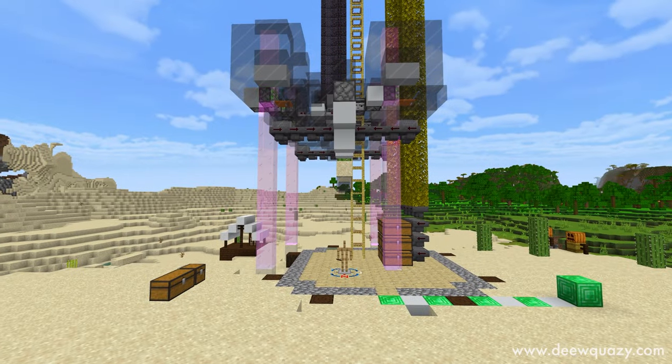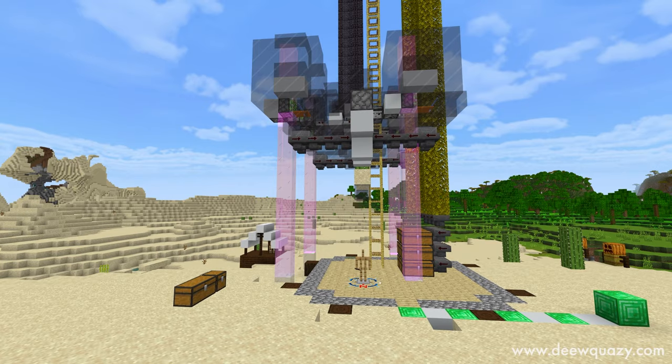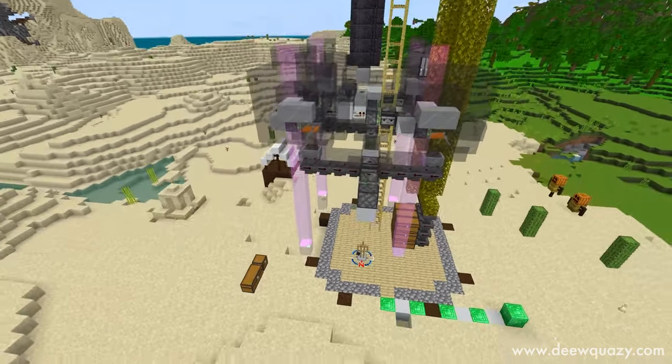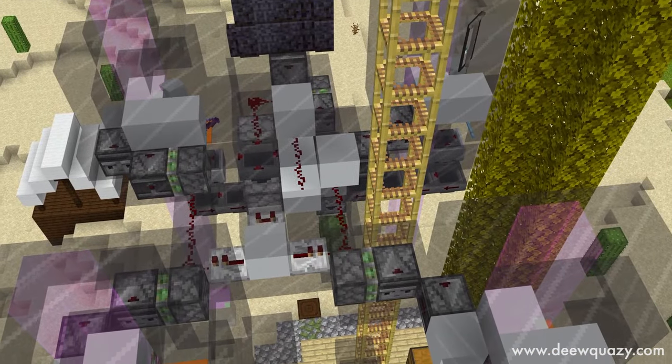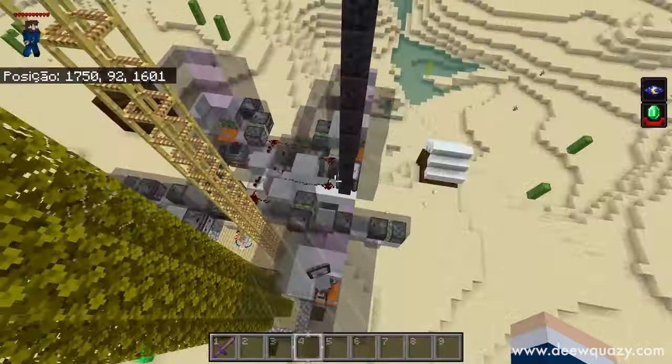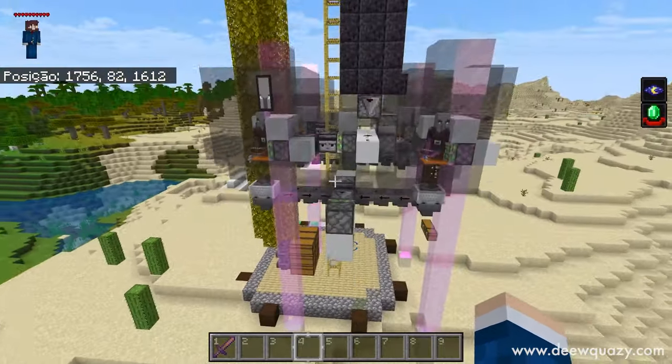Para você que não conhece, essa farm aqui ela gera bastante item. Ela é construída de duas partes. A primeira parte é o ativador. Aqui a gente construiu quatro câmeras, então tem quatro matadores ali, para poder aumentar a velocidade com que você vai pegar o Mal Presságio.